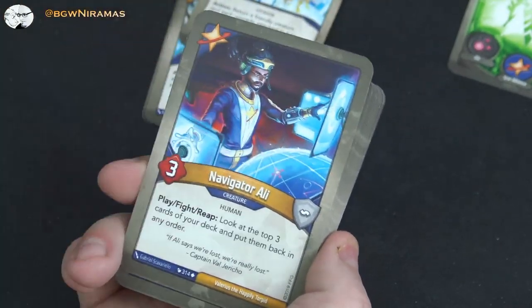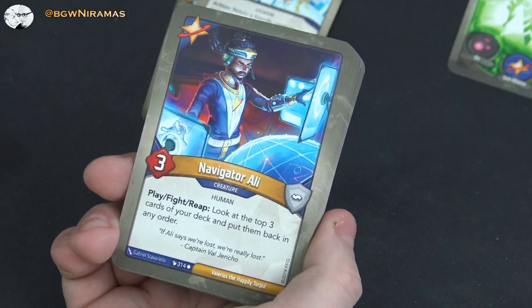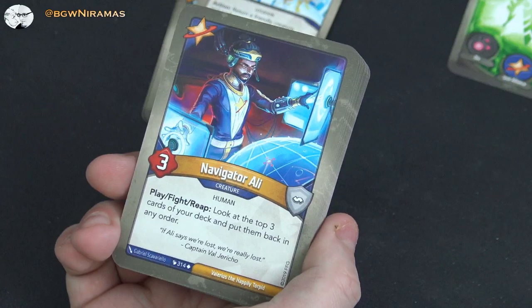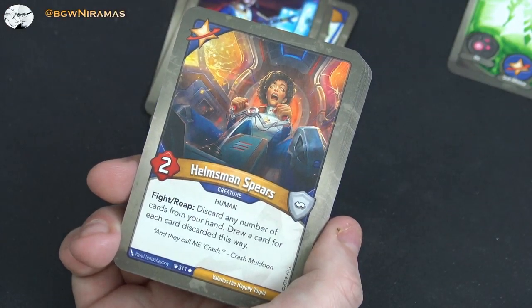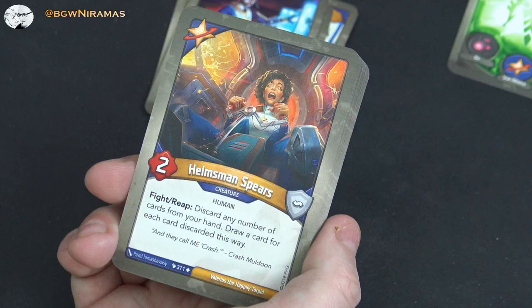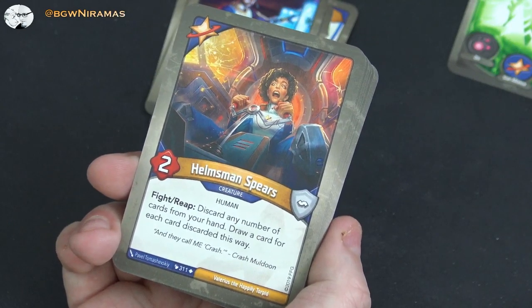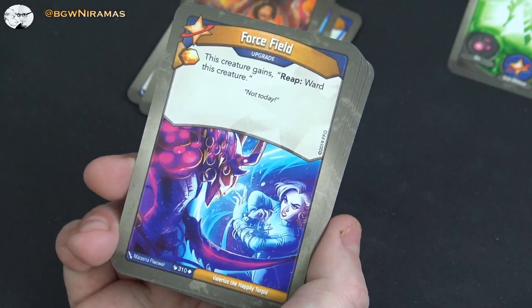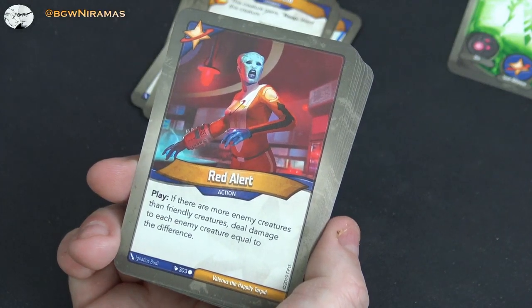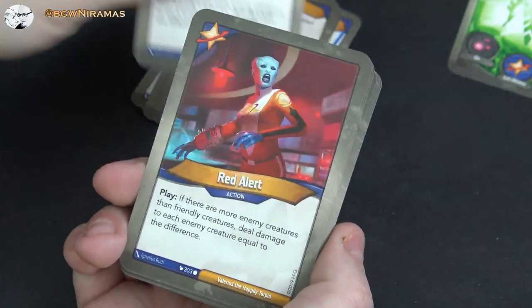Navigator Alley, three power: play, fight, reap — look at the top three cards of your deck and put them back in any order. Useful in some cases; two of those. Helmsman, two power: fight, reap — discard any number of cards from your hand and draw a card for each card discarded. Awesome for cycling and setting things up. Another upgrade: Force Field — free amber, this creature gains reap and ward this creature. So many cool upgrades in this house. Red Alert: play, if there are more enemy creatures than friendly creatures, deal damage to each enemy creature equal to the difference. Nice if you're behind on the battle line; two of those.